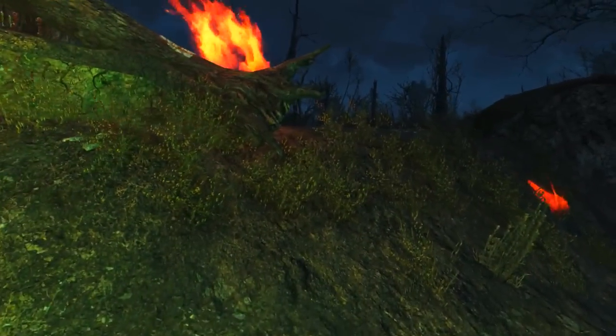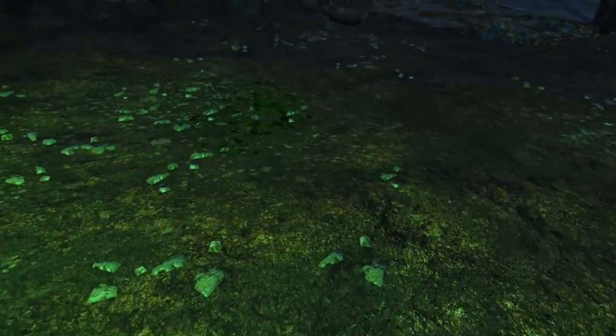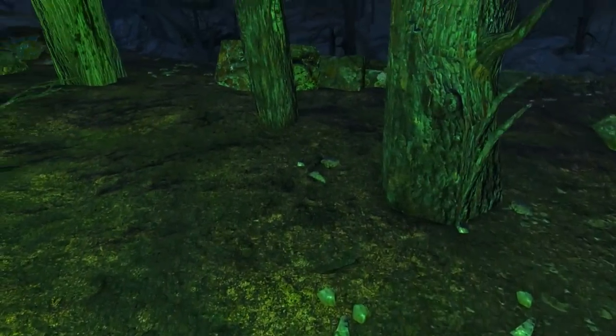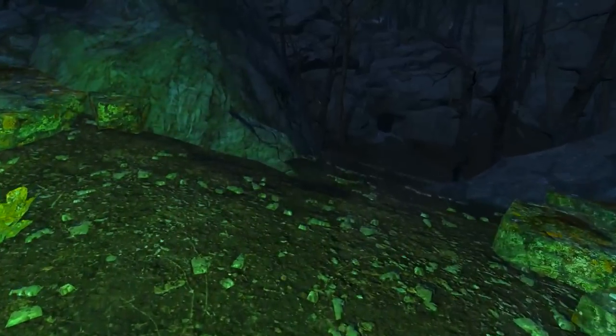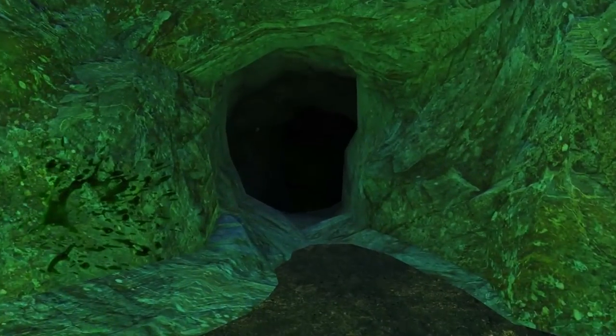Once we do arrive at the crashed UFO site, we will find splatterings of green ooze — the spattering of alien blood. If we follow the trail, we will continue to find more pools of this green alien life liquid.